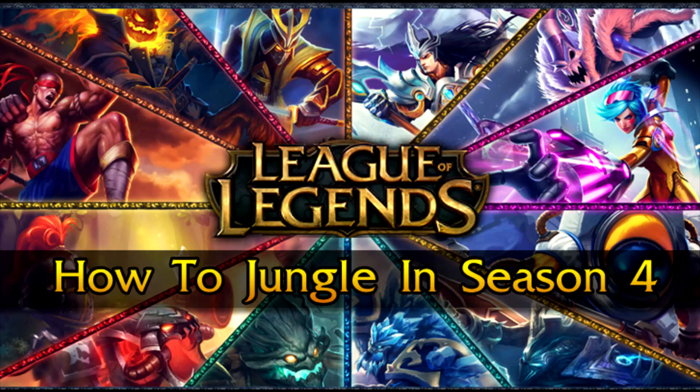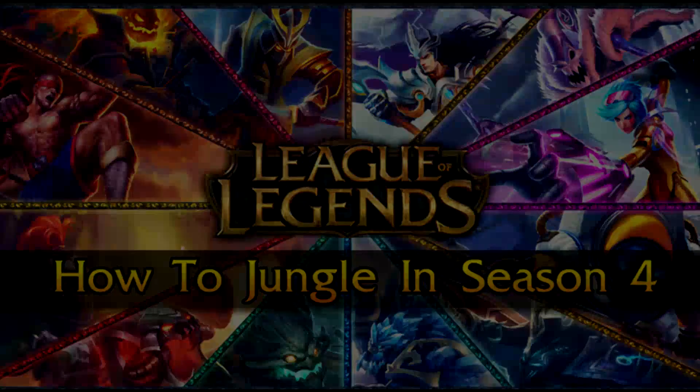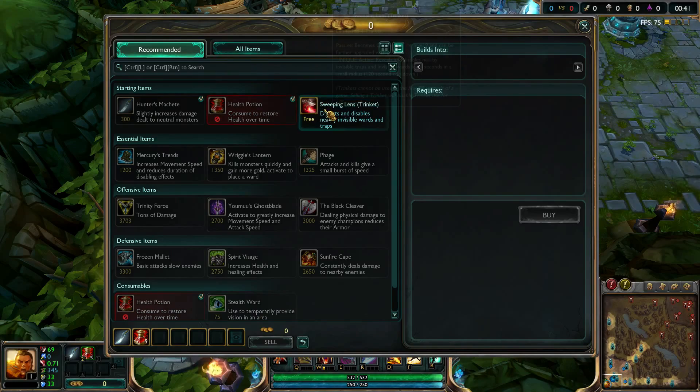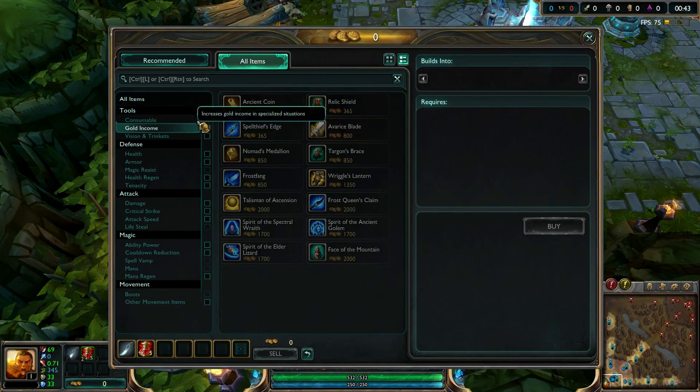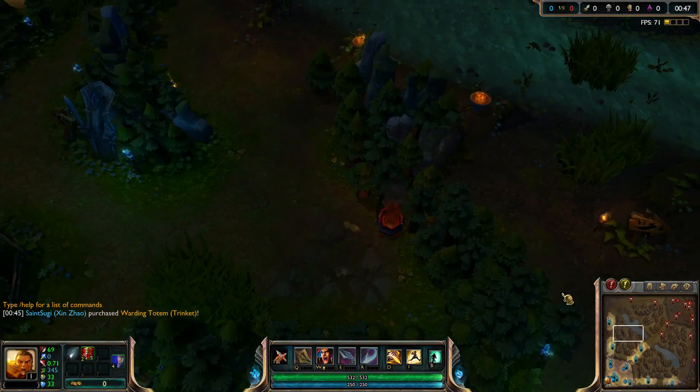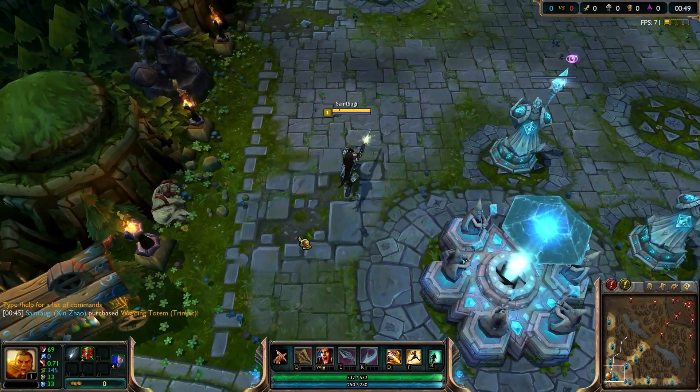This is Sugi and today I'll be explaining about the Season 4 jungle and how it works. It's pretty simple — things haven't changed that much. The trinket system got added and some gold flow things and snowballing effects have been changed.